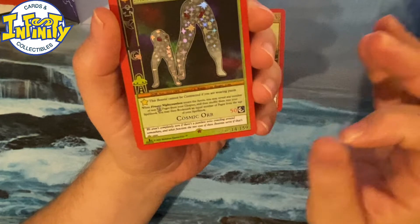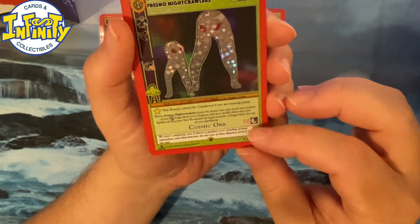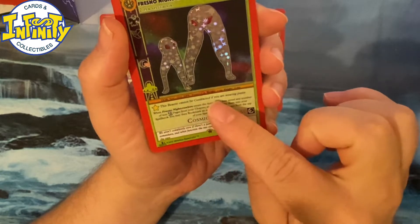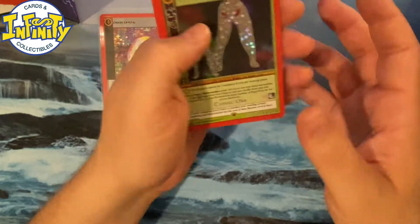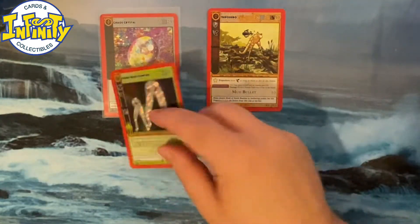This guy is insane and I don't know how we're going to use him, because this beastie cannot be contracted if you are wearing pants. So you can't play with this guy if you have pants on. I don't know how we're going to do that, but that's not really cool. I mean, anyway, that's awesome — really love it.